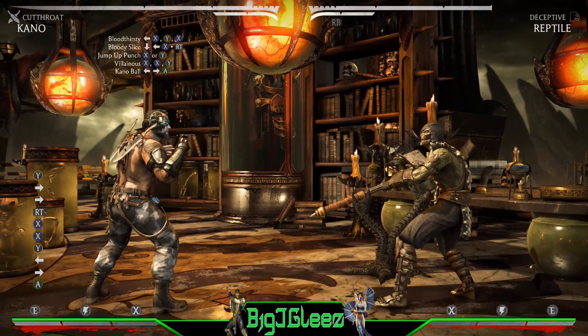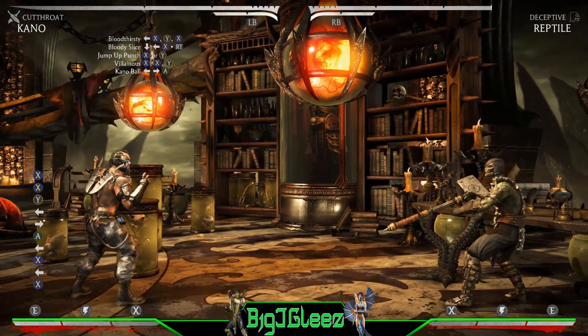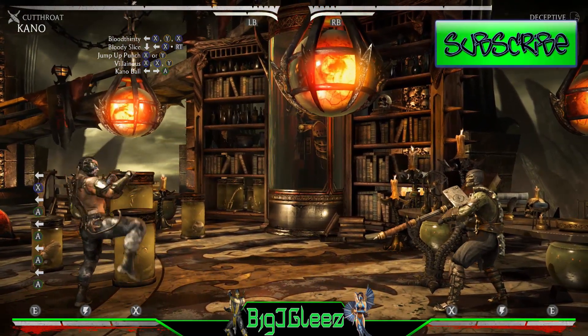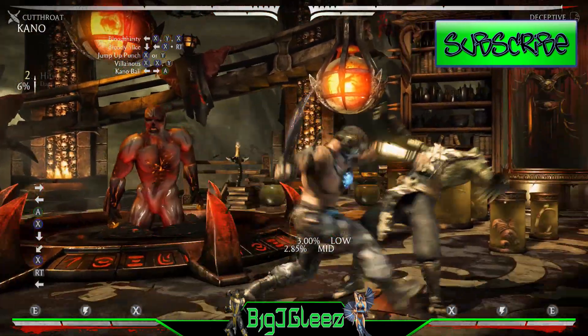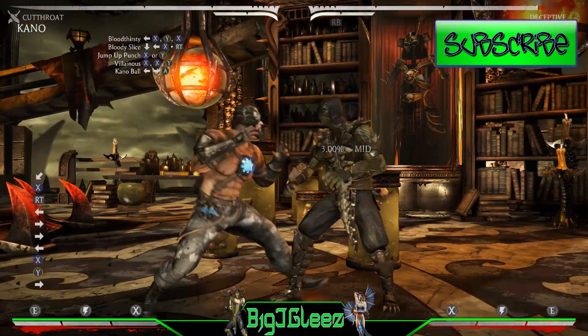It's 32% damage and it does begin with an overhead swipe. You can also begin combos with a low — which is just back three or back A. Notice that right there, and you can combo into this. So this isn't something that is limited to just the overhead slice.